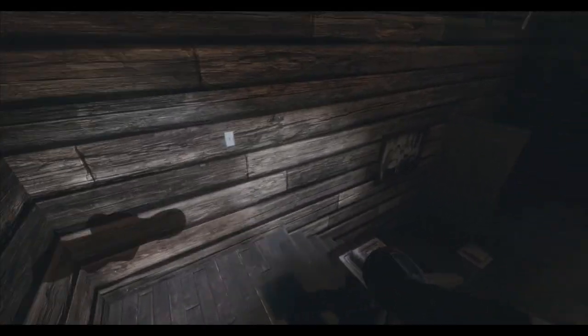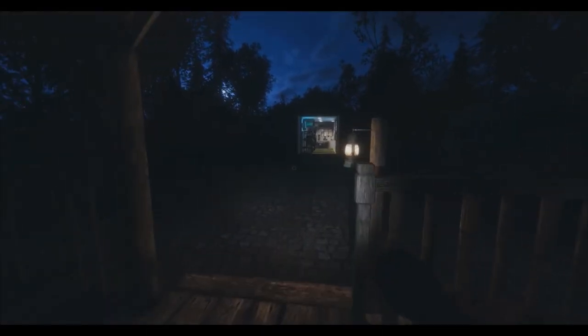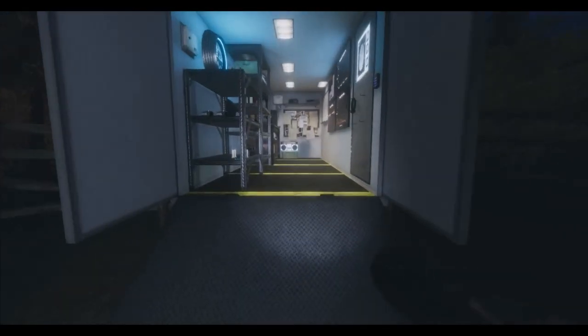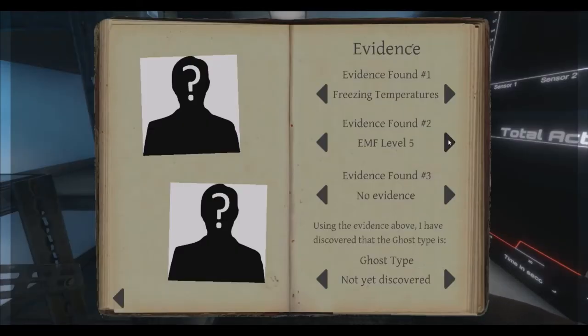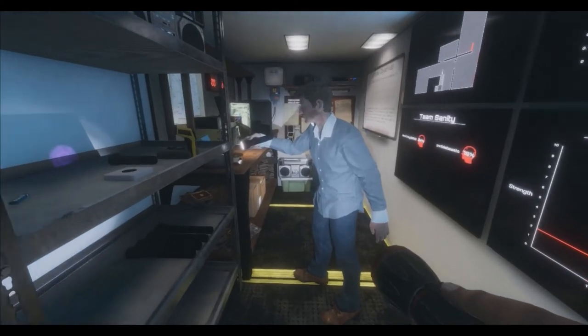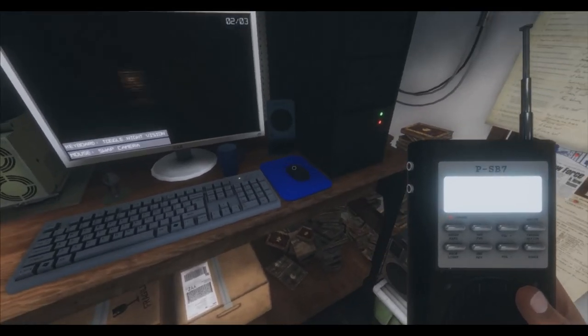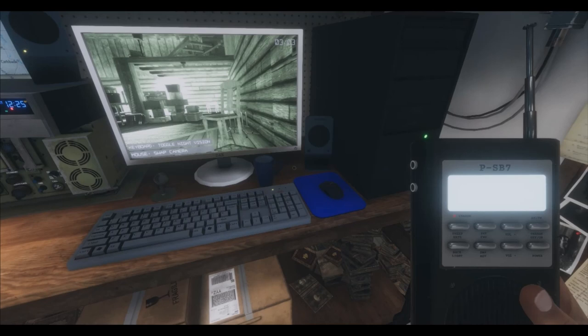So we got Spirit Box. Is it going to be like a Uri again? I feel like we've been getting the same ghost over and over — like he's just following us. Last one was a mare, wasn't it? I can't even remember anymore. I feel like we've been getting the same rotation of ghosts. It seems like we haven't had a Banshee or a Poltergeist in a little bit. Spirit Box — it could be a Wraith, Mare, or Demon.